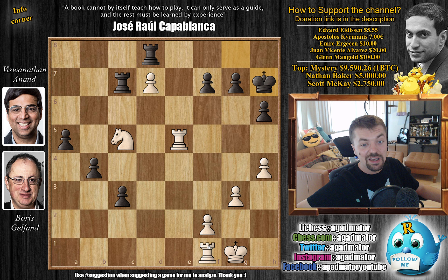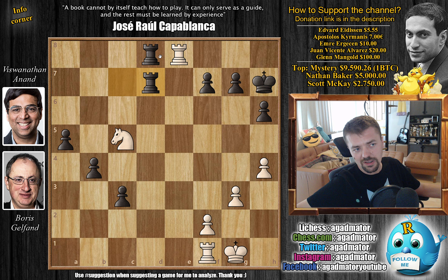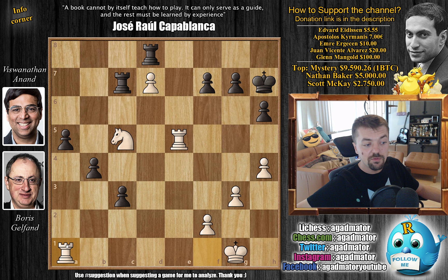Rook to e5, now threatening - if it comes with check it's game over, because you either win the rook or rook captures followed by pawn captures with a promotion. So king h7. Now if rook to e8, you just capture this pawn and now the rook is hanging, so you'd have to trade and of course black is completely winning - the three connected passed pawns are much stronger than a knight. So rook to a1, finally Boris goes after the a5 pawn.